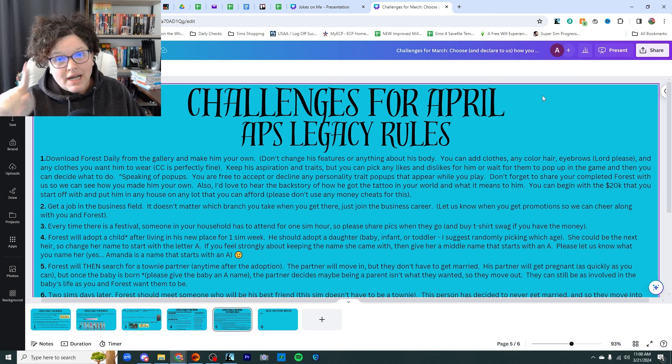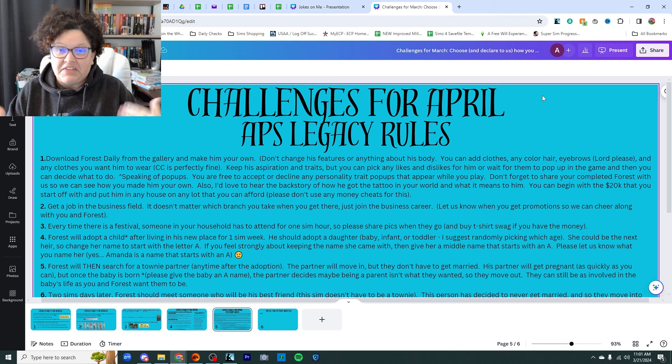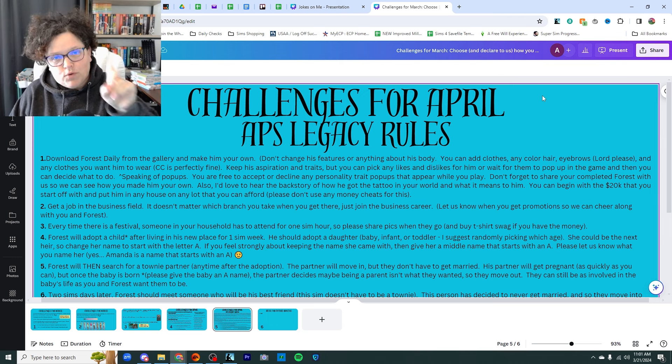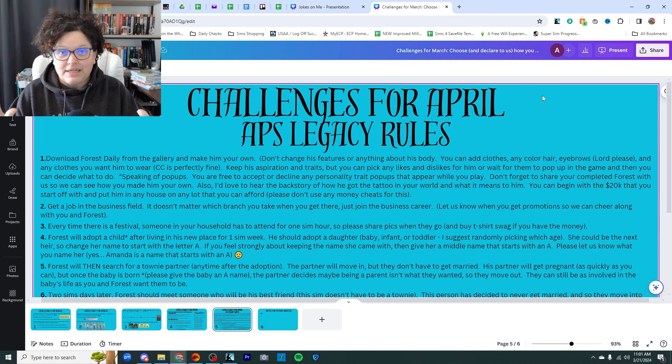I'm going to try to go change Rocky's name to Forest and upload him. However, if you see Rocky Ball, you can certainly get that Sim and change his name to Forest Daily. We are all going to be starting with the exact same body, face, skin color — everything — of the same Sim with the same name. And then from there, everybody's Sim life is going to be completely different.